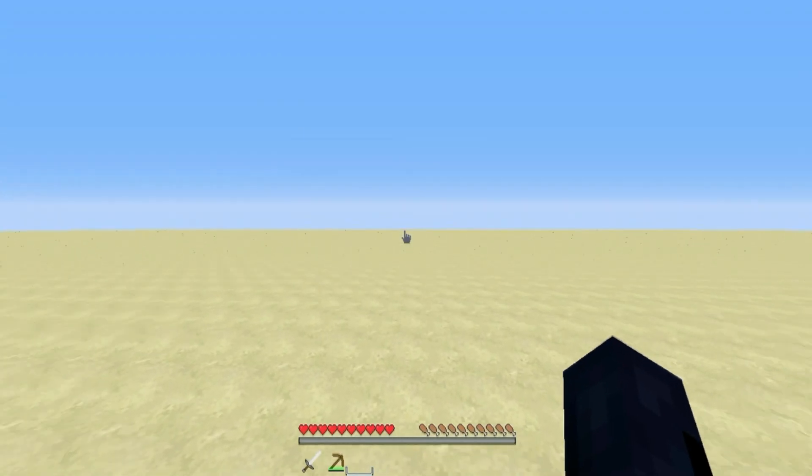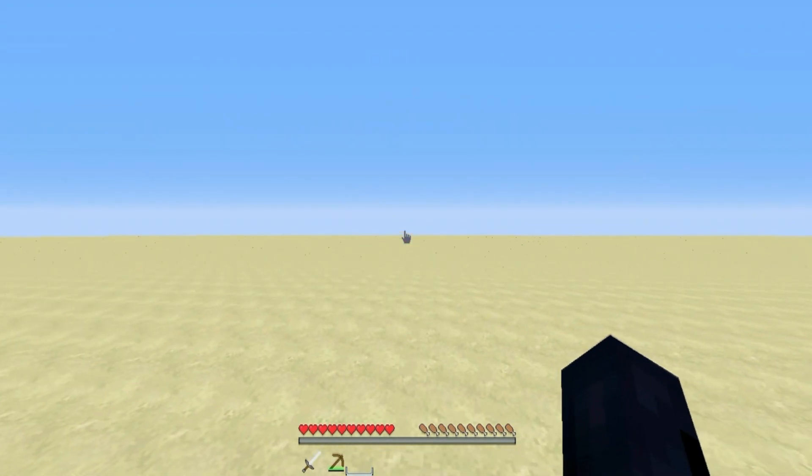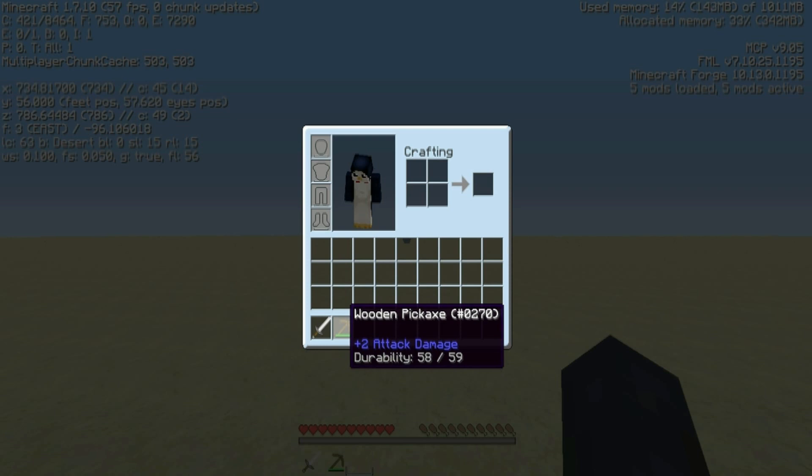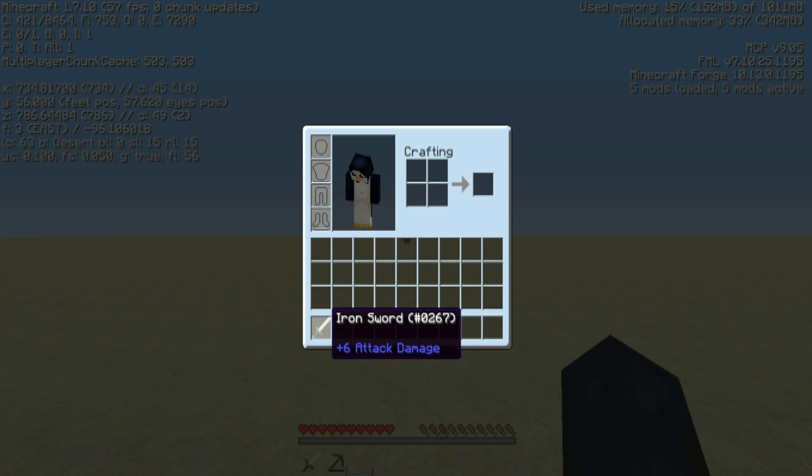If you hit Escape and go back to your screen, press F3 and H at the same time. Now bring up your inventory and you can see it shows your durability. My wooden pickaxe is currently 58 out of 59, and my iron sword is at full durability because I haven't used it yet, so it doesn't show the durability number yet — but as soon as I hit something, it will.